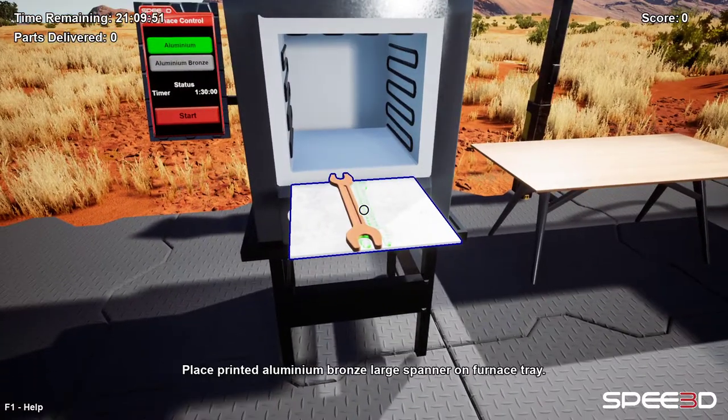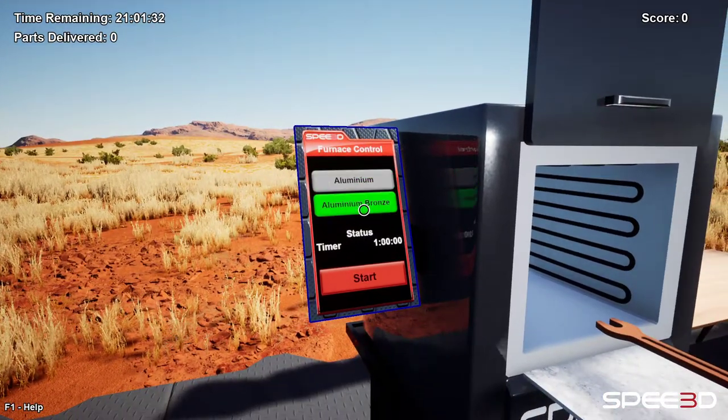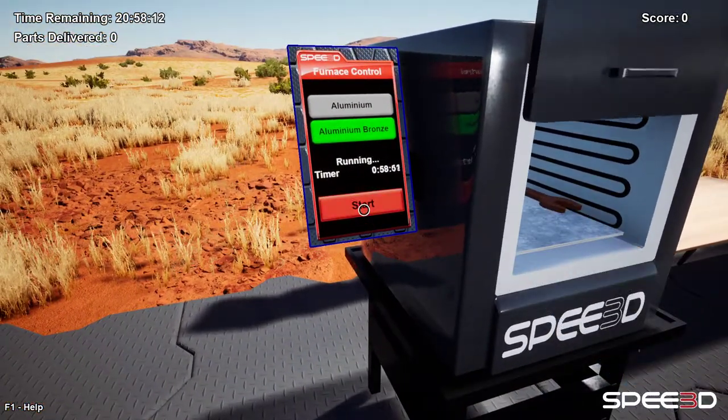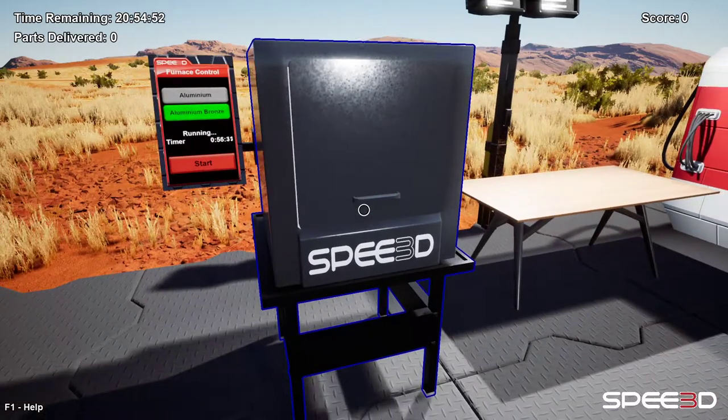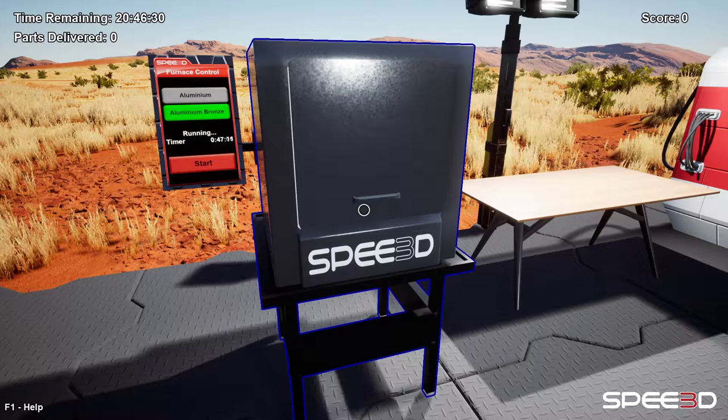This is the furnace that we use for heat treatment. From here, we need to select the material that we're going to print in and click start. We use the furnace to heat treat a printed part.